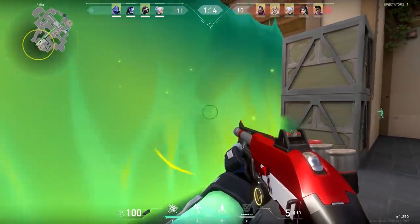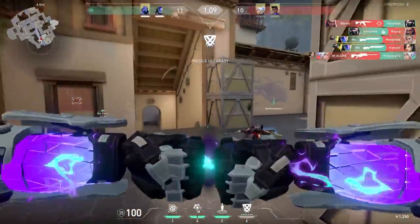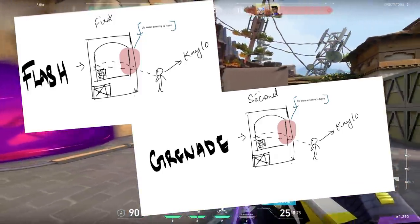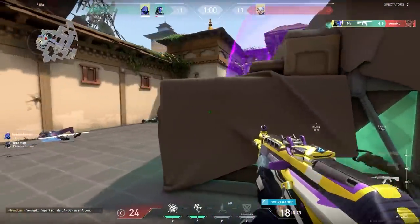This next trick is actually pretty funny — it's more like a work of art. With KO, you flash first into hookah and then use your grenade into hookah. It's pretty creative.